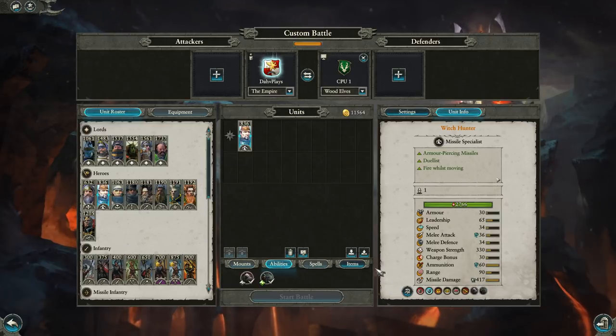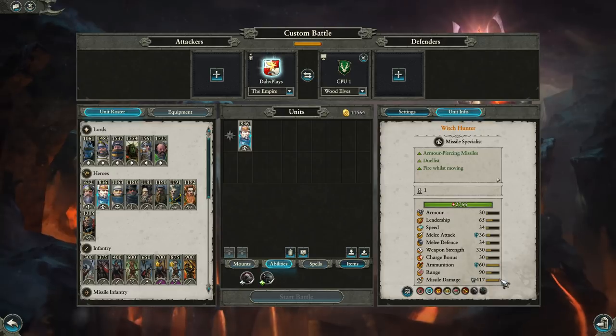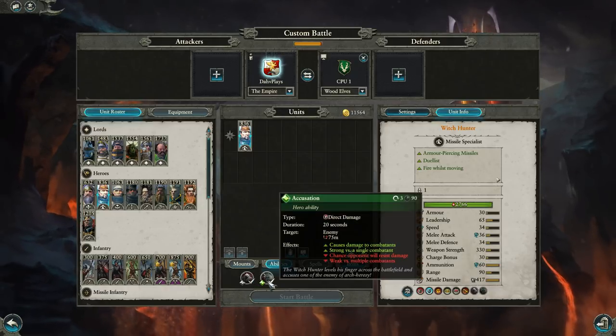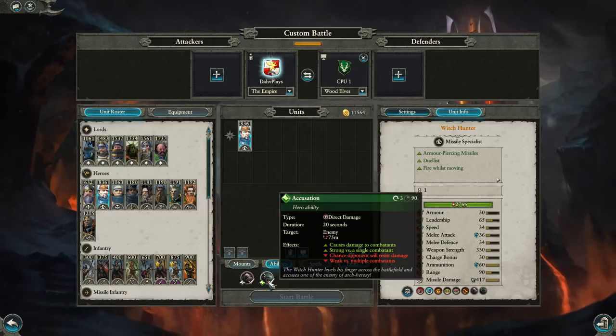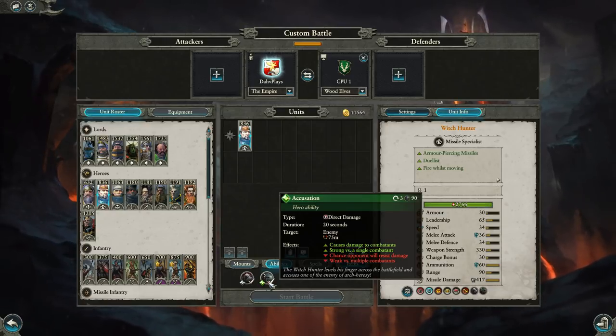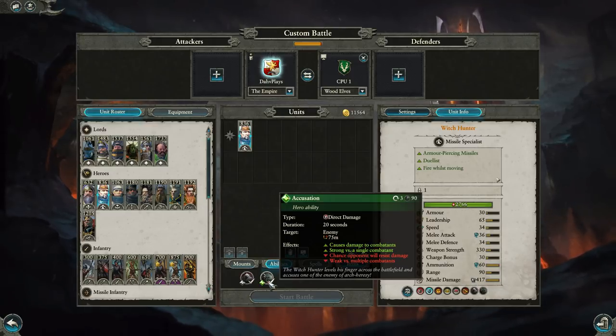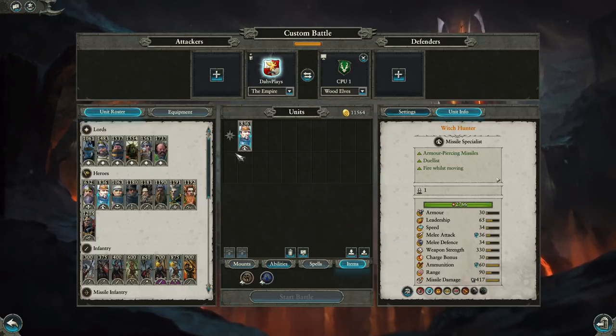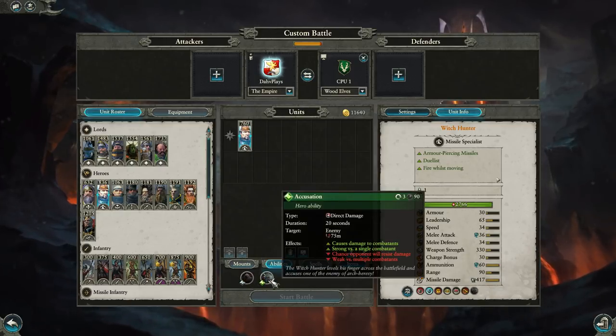Moving on, we've got the Witch Hunter — your Assassin archetype character. He has a very nice armor-piercing ranged attack that does magic damage. Slippery gives him more speed and melee defense for a time to help him get away. Accusation is a direct damage ability — basically like Spirit Leech, does magic damage, and he has three charges of it. It does a pretty good amount of damage and is very good against characters and single entities. Skull of Katab reduces an enemy's power recharge rate — useful against magic-heavy factions like the Vampires. Usually I'll just run him with Accusation only to keep him cheap.